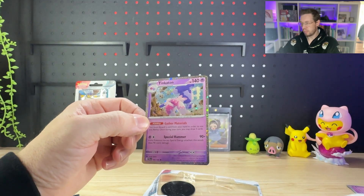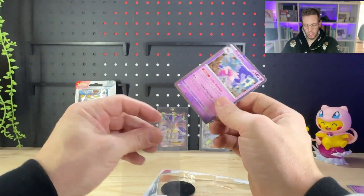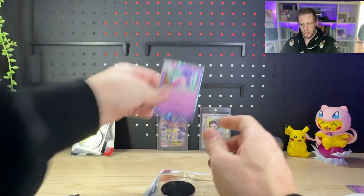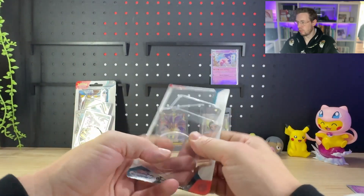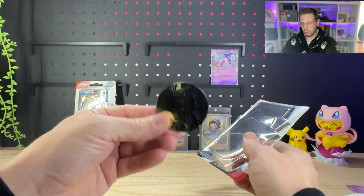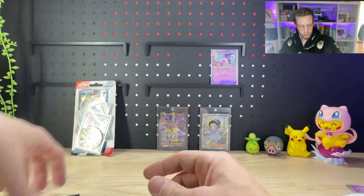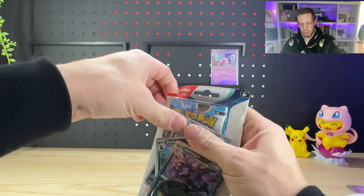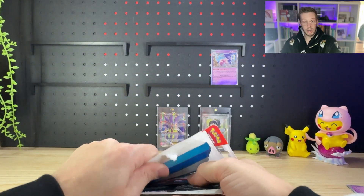We'll sleeve up this one and then rip open the Hydreigon blister. We'll have a look at that Hydreigon Cosmo as well, then rip the packs open after that and see what we get. You do get a coin in there as well, which some people like collecting — I am not one of those, as you probably already know if you're returning from previous videos. I'm not a coin collector, but I am a card collector.